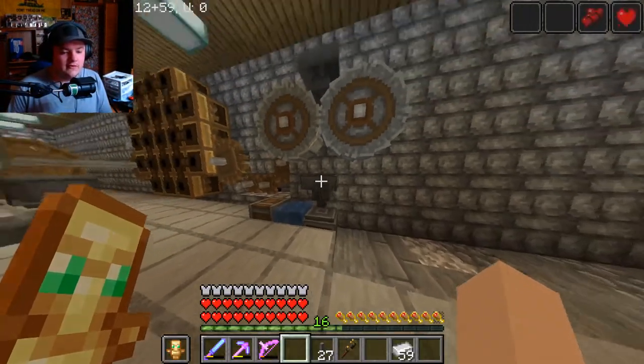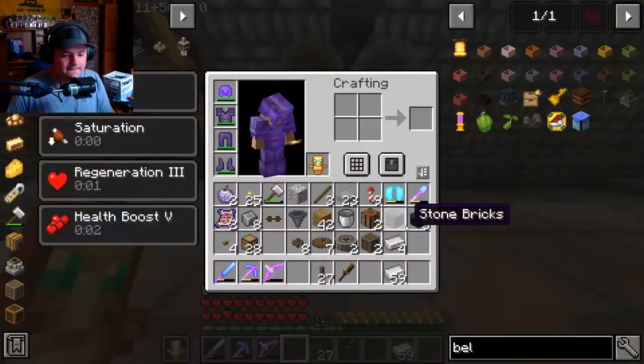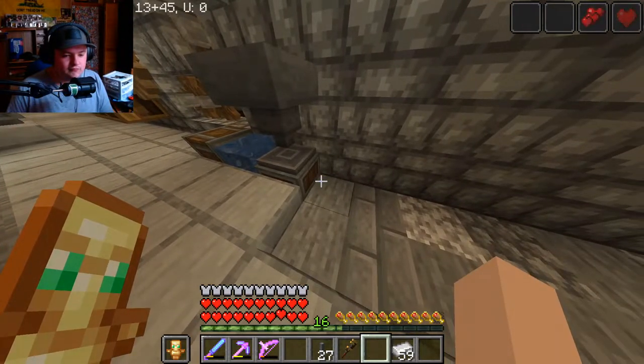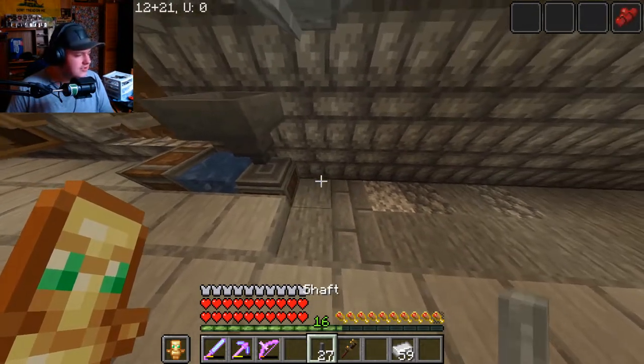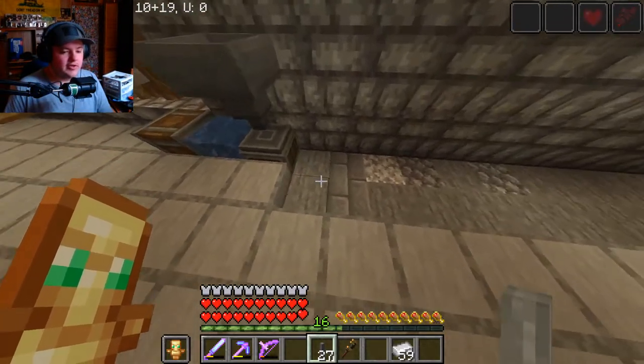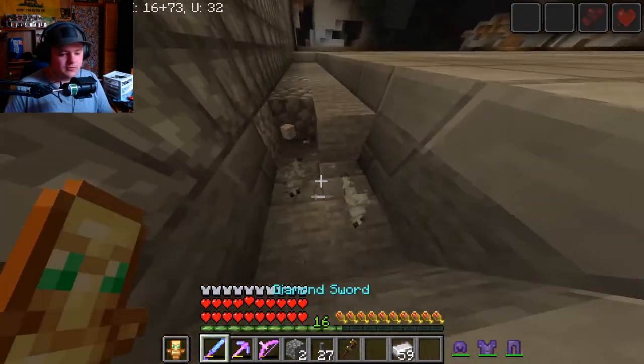That fan is going to blow water over here and clean off all the ores so we can get more out of what we've got. Nothing's running right now because I have it turned off. I think it's supposed to be one layer below — let me double-check. Yeah, one below is fine.